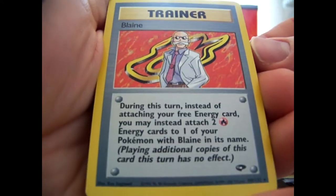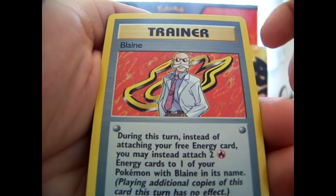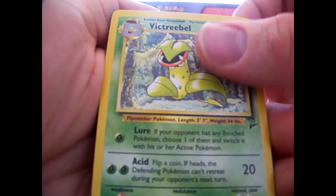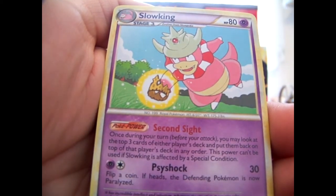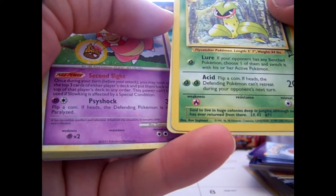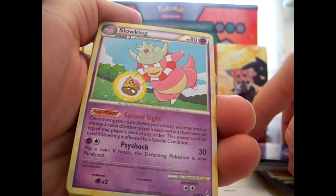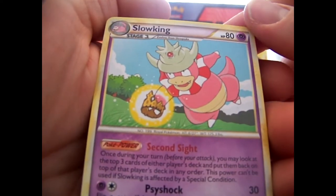A couple old school cards — we have a Gym Challenge Blaine. Not sure if I need that, I might. The Base 2 Victory Bell — this might actually be the only Base 2 non-holo rare that I needed. I'd have to check, but I'm pretty sure it is. The chances of that happening were insane — I can't believe I got that this way.